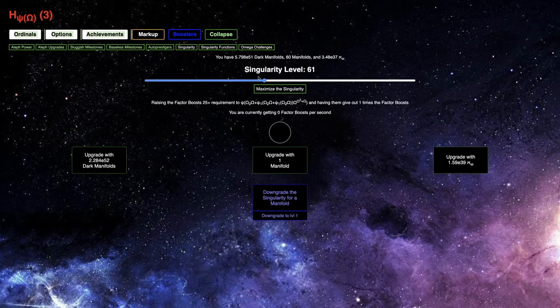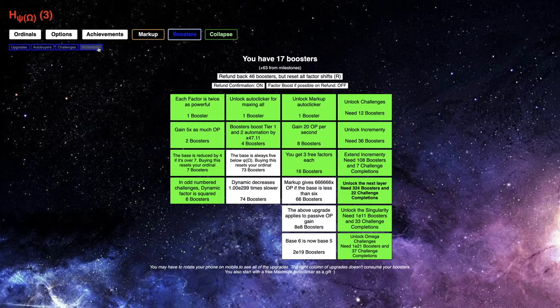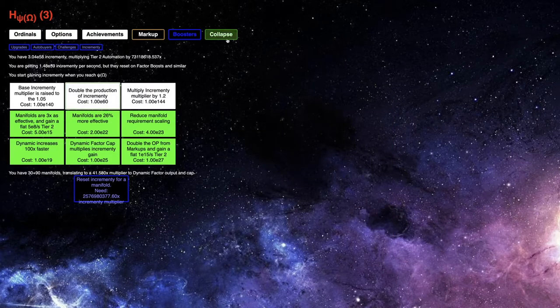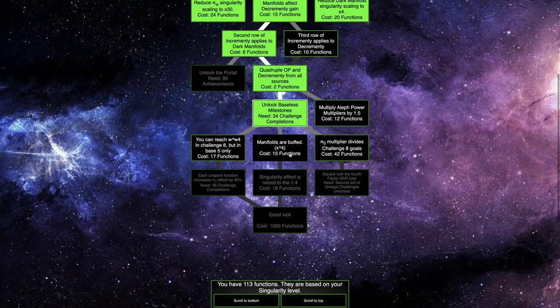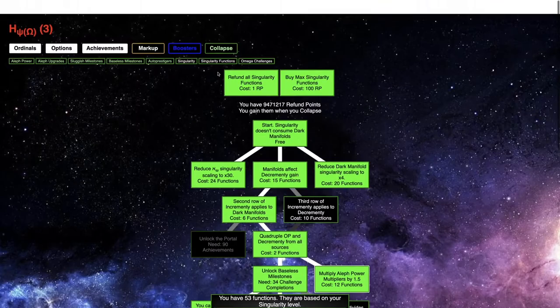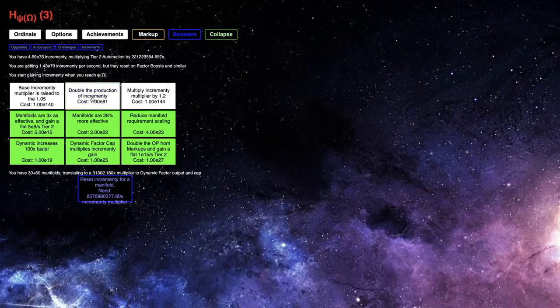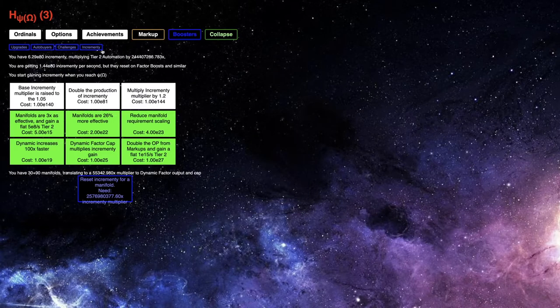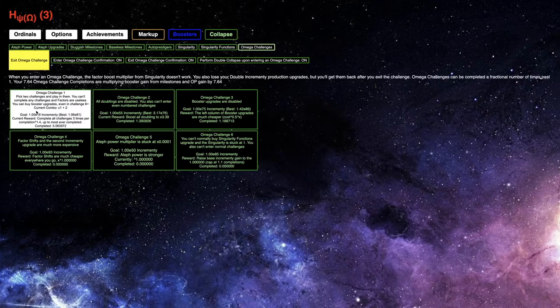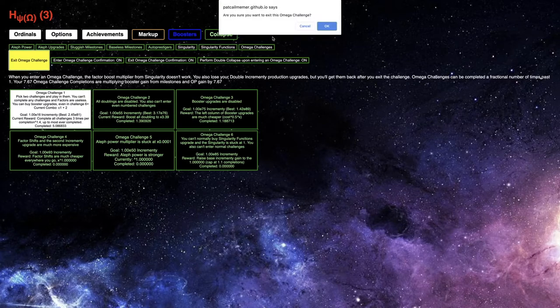My singularity is at 1. I just want to get incrementing — just get that, and then increase the singularity. Increasing the singularity does nothing for Omega challenge. I just need this, and this — once I get that, it just helps a ton. E75 incrementing, it's a little bit more than before. I have like E80 incrementing now, versus what I had before, which was like E72 or E73. So this is about two-thirds of a completion of an Omega challenge. I guess I can just exit this.